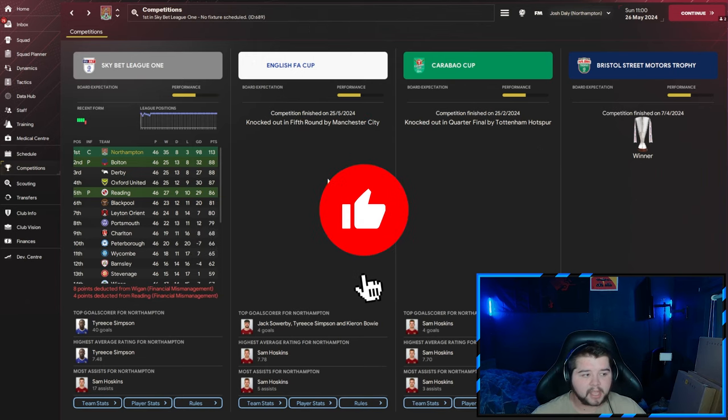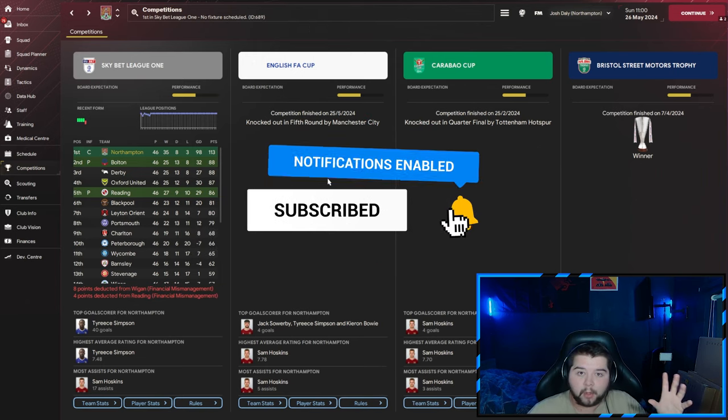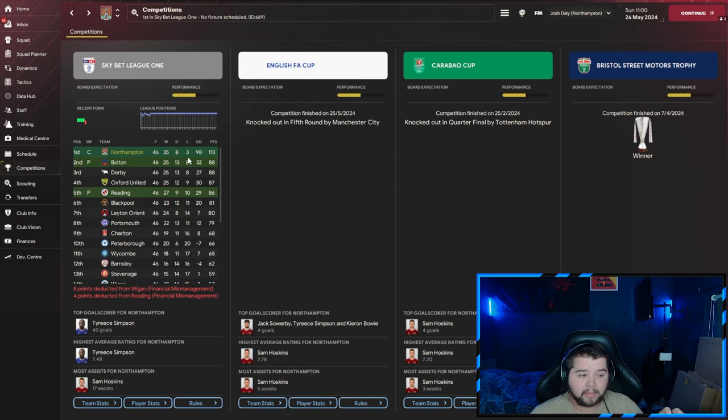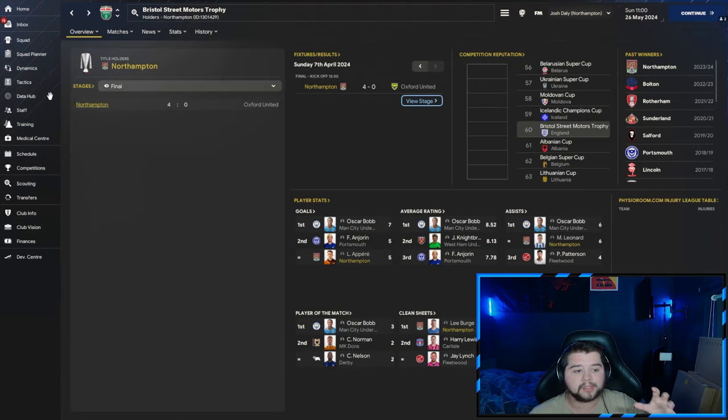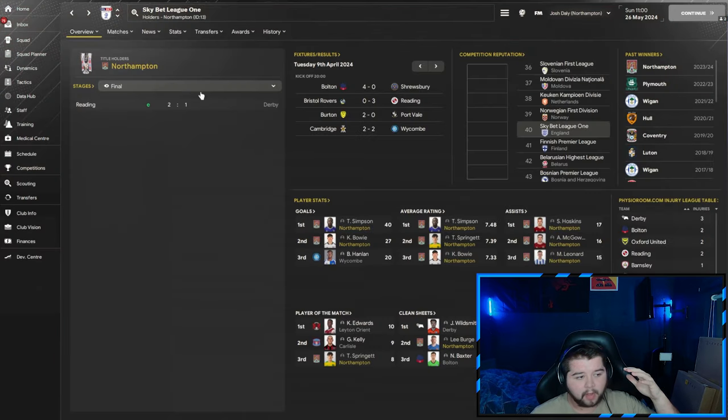Northampton, a team predicted to finish 22nd over in Sky Bet League One, and we have come out and almost gone invincible — only three losses, against the likes of Barnsley, Reading and Cambridge. All away games, all 1-0 defeats, so nothing to be embarrassed about at all. We put on a fantastic season. We also win the Bristol Street Motors Trophy against Oxford in 4-0 fashion. Going over to some of the player stats, 40 goals from Simpson, and Bowie coming in with 27.